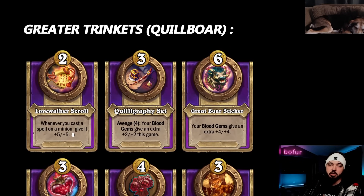Greater trinkets: better Lorewalker Scroll - remember it works on blood gems too, so every blood gem you manually play gives an additional five-five. Not a trivial amount of stats, though you do have to manually play the blood gem - you can't use Brand to trigger the AoE battle cry 'give a blood gem to all your minions' type effect. Still very universally strong - works for spellcraft spells, blood gems, and spells in general. Could be a lot with Brand generation targeting units on the board.